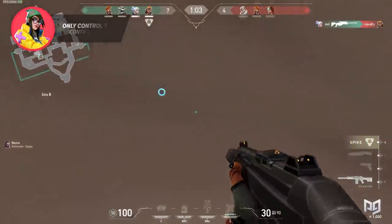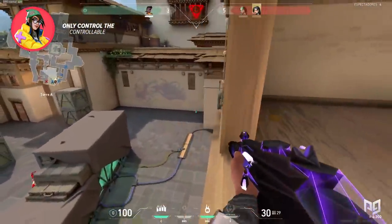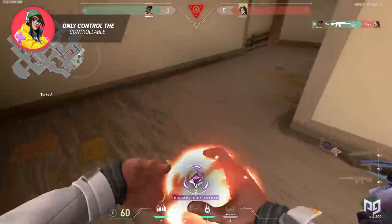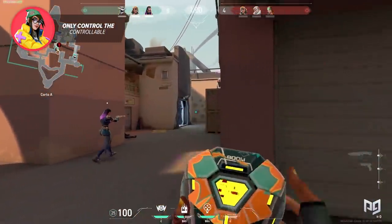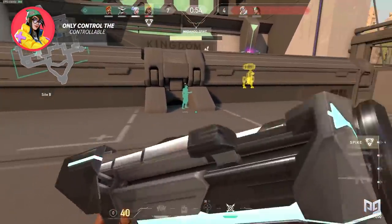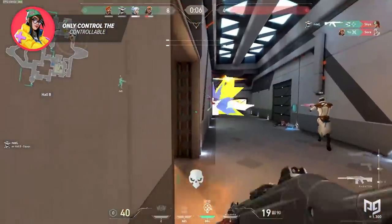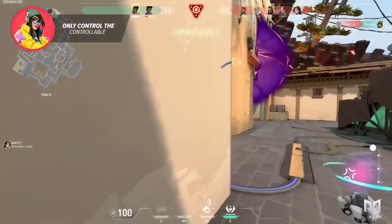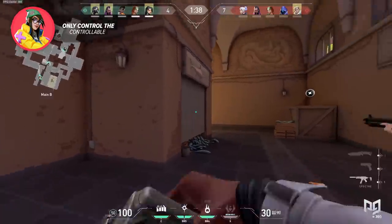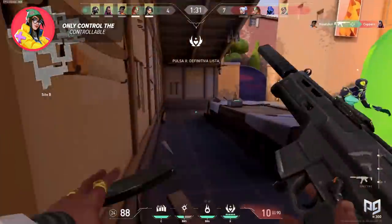That leads us directly to the next point: control the controllable. If you want to have as much impact on a game as possible, you have to put all of your mental energy into controlling the things you can actually control — basically, just control yourself. I used to worry so much about how my teammates played or how badly the enemy played that it would affect my own playstyle. Instead of getting tilted at bad teammates or scoffing at how the enemy got lucky, spend that energy focusing on what your next play will be. Letting emotions dictate your play is the easiest way to throw consistency out the window.